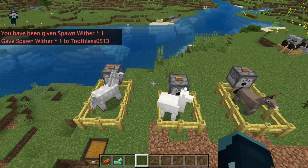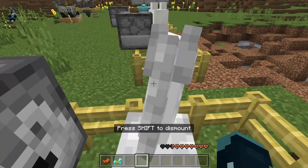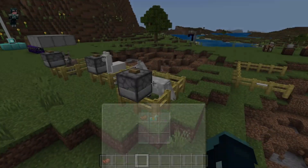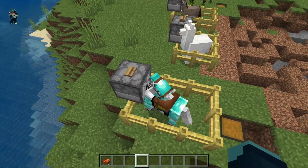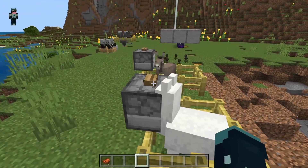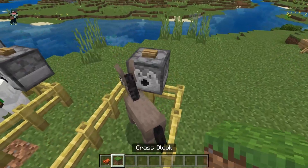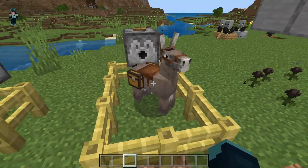Our next feature has to do with horses and animals and dispensers. If you already have a tamed horse, llama, or donkey, using a dispenser you can now put saddles and armor on them. With this horse, using a dispenser, we can put on the saddle and the armor. With this llama, we can put on the carpet — and the chest too. Same thing with the donkey: chest and saddle.